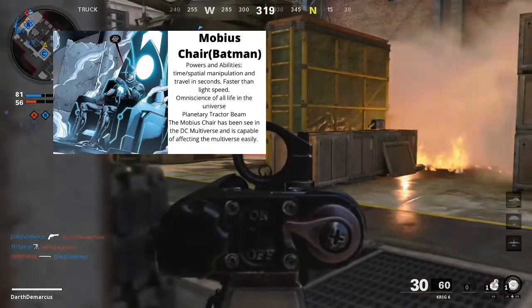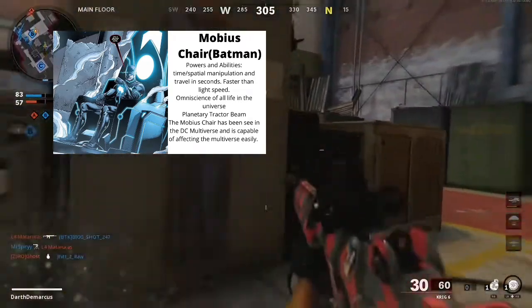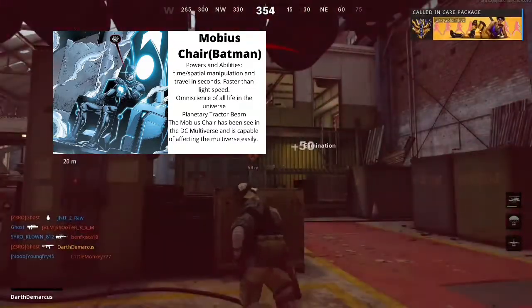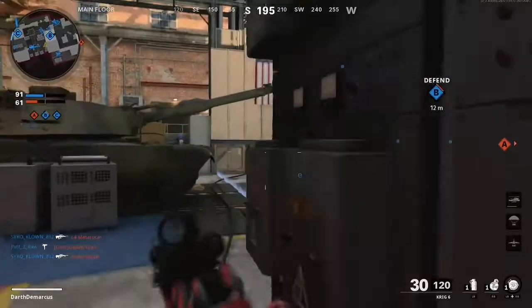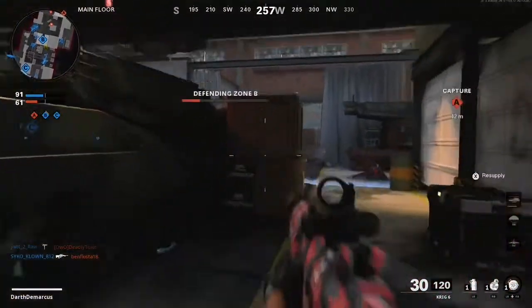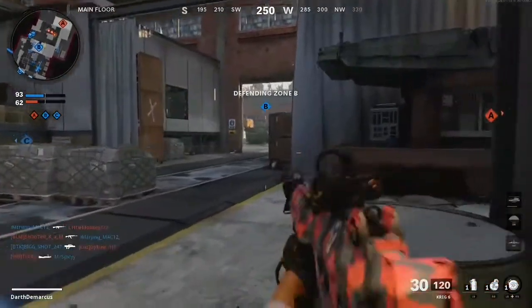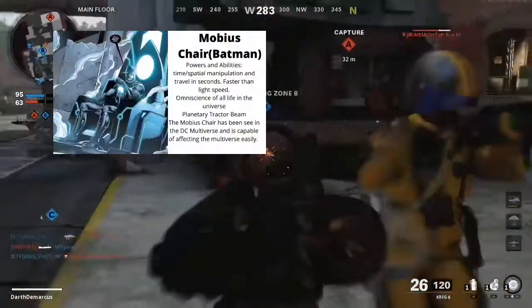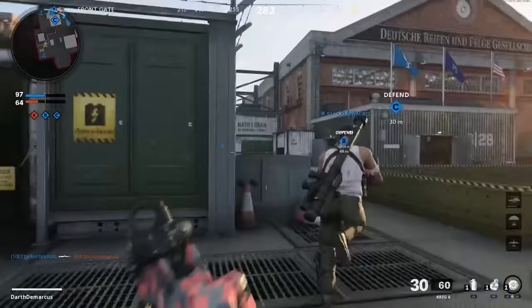The next case analysis is Mobius Chair Batman. There have been a lot of heroes who have utilized the Mobius Chair, but I'm using Batman because, out of all those heroes, Batman would have the weakest attack potency. You need to understand what the Mobius Chair allows for whoever is using it — it enables travel through time and space at light speed.